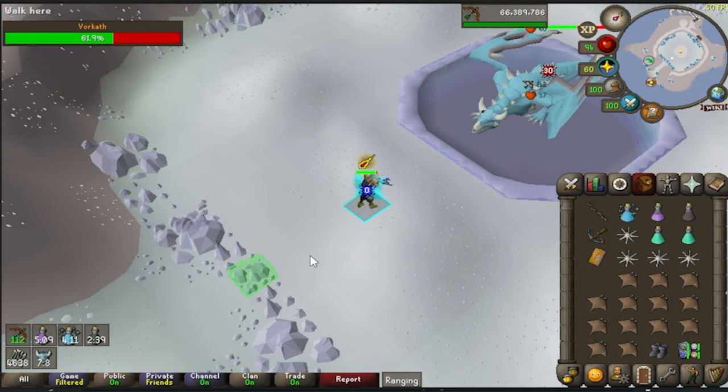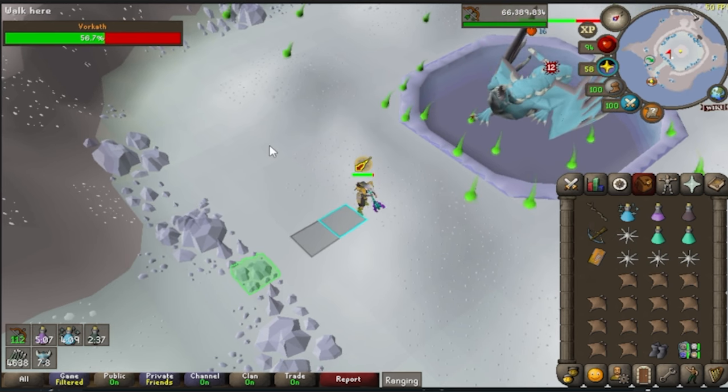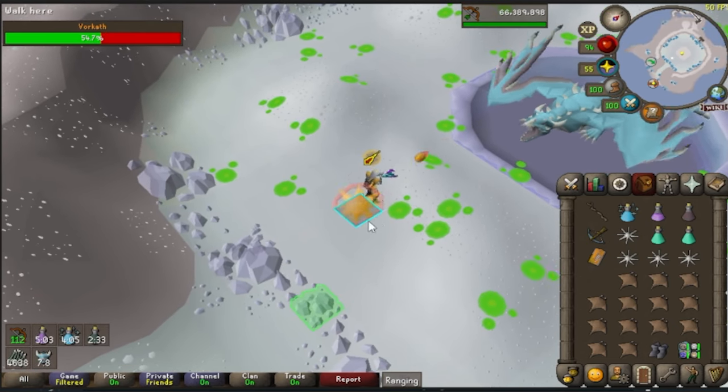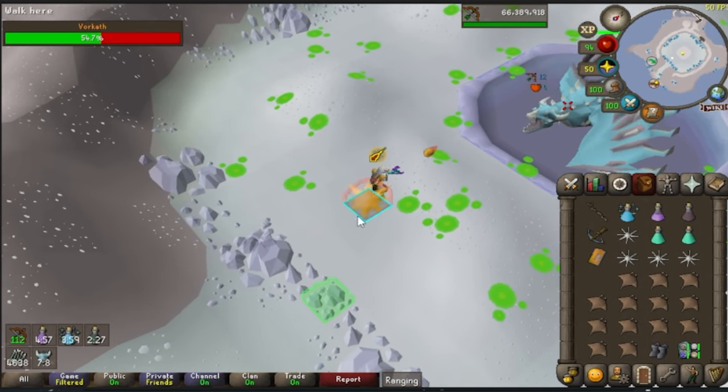On to the blowpipe method. This is very similar to the one-tick style just shown with the lance, except we're going to be further back on the edge of the blowpipe range. Here I am four tiles north of the furthest south part of the room — you're actually going to want to be three. As soon as the acid attack is shot out, I do walk backwards one step, being on the third north tile from the southern edge of the room. I find myself a nice tile that has no acid around it, and as soon as I'm on that tile, I click on Vorkath. In a tick I will walk inward, attack, and then walk backward. At some point I do walk too far back, but you can just wait that out and go back to your one-ticking back and forth.